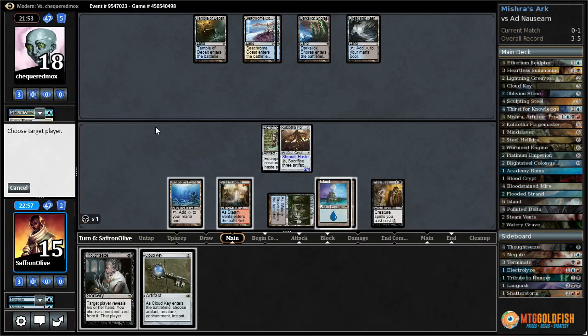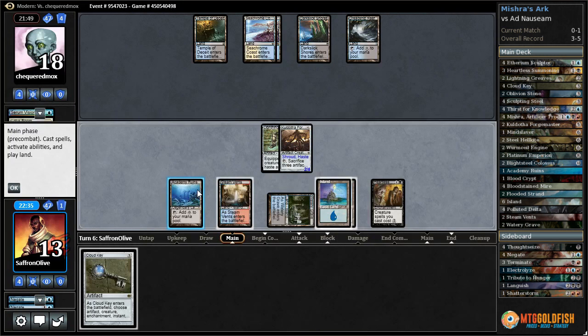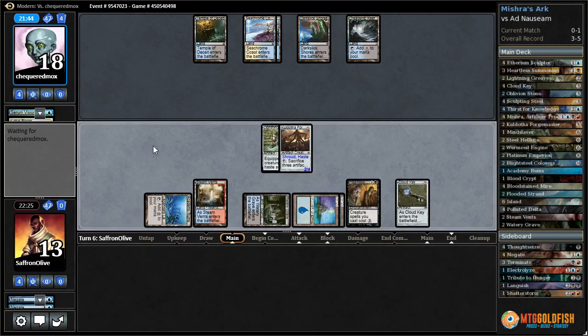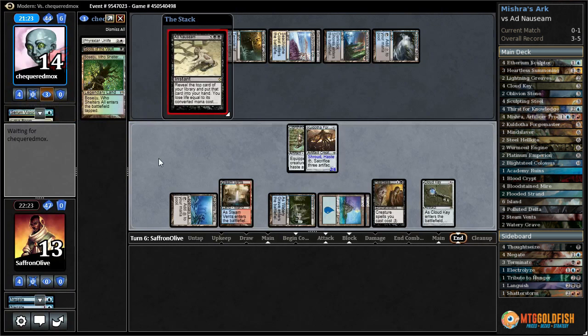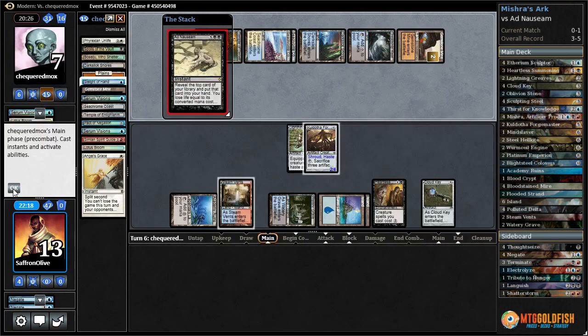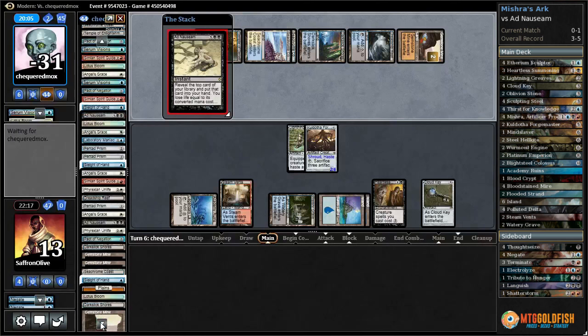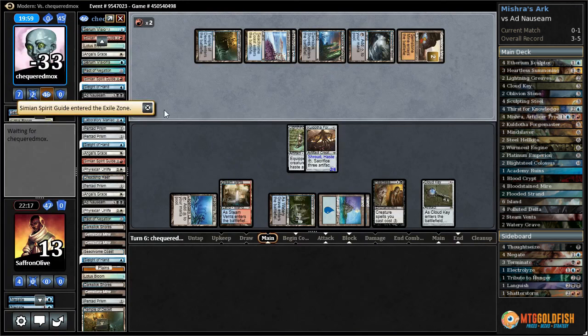Let's lead on Thought Seize - see what's in our opponent's hand. Double Ad Nauseum, Spirit Guide, Spoils of the Vault, Lightning Storm. We probably just take Spoils of the Vault. Play Cloud Key on artifacts - we're not gonna attack with our Forge Master here. Let's see what our opponent does. Are they just gonna fire off an Ad Nauseum? Ad Nauseum with Phyrexian Unlife, Spoils of the Vault, Darkslick Shores, stopping time, Angel's Grace - and now our opponent stops. Gemstone Mine. Angel's Grace, Ad Nauseum - so our opponent's going to draw their entire deck. We still might be able to win because we can sack our artifacts to get a Platinum Emperion to protect our life total.